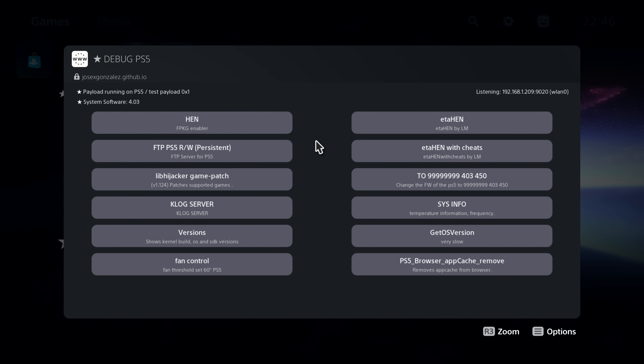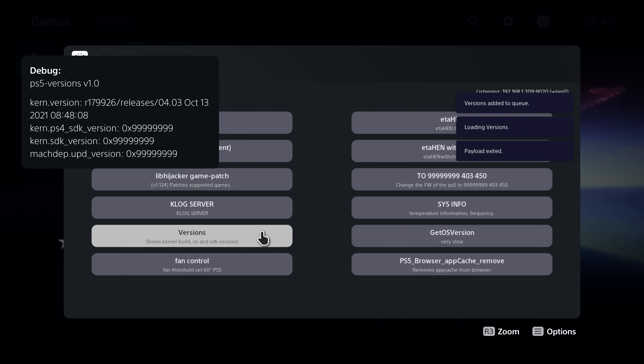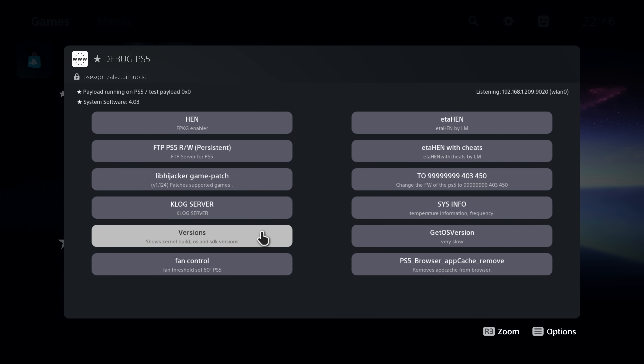Those payloads have a firmware check to make sure you're on either 4.03 or 4.50, so they know which offsets to load for your firmware version. This was an issue a lot of people were running into last night, because by default hosts were updating to spoof all three versions including the PS5 kernel version, causing all these issues where people couldn't run their payloads because of the firmware checks.